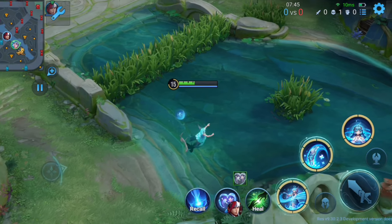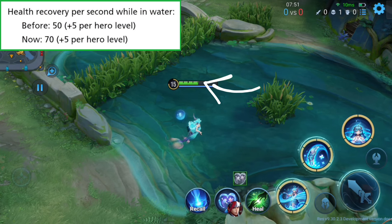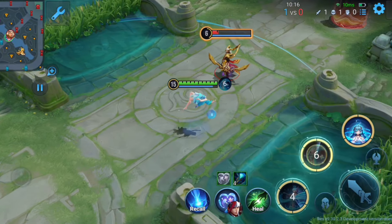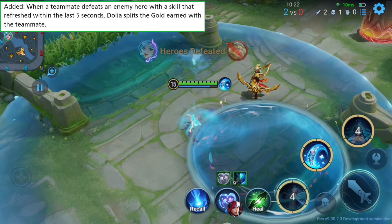Developers say Dolia is underperforming in the current meta, so they're giving her a buff. Health recovery while in water is increased by 20, and second skill cooldown reduction in water is increased by 5%. A new effect is added to her ultimate skill: when a teammate defeats a hero with the help of her refreshed ultimate within 5 seconds, Dolia splits the gold earned with the teammate.